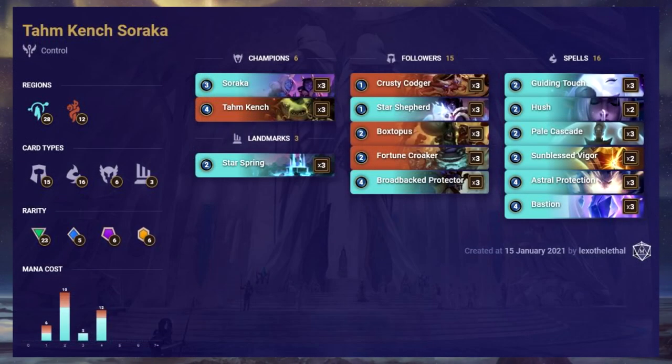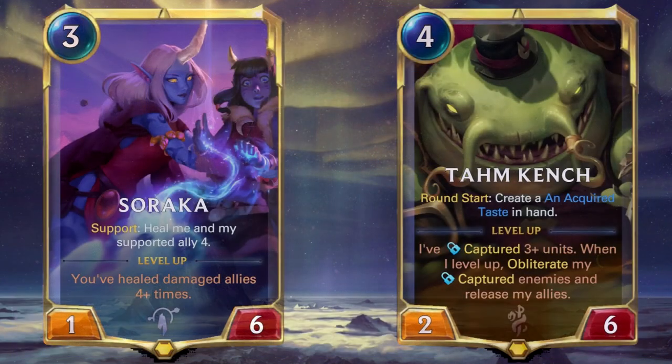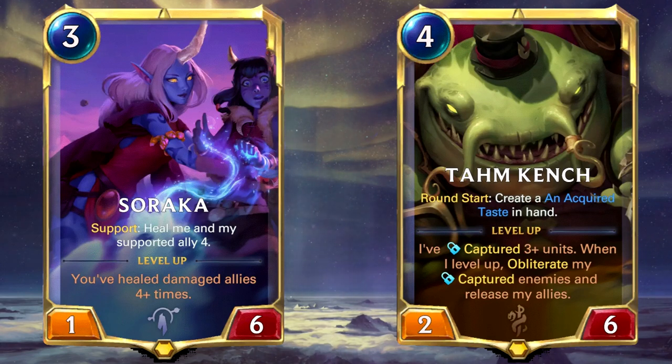Time Crunch Soraka features cards from Bilgewater and Targon. It's a control deck with a surprisingly low average mana cost — all cards cost 4 or less, and 25 cards cost a crazy 2 or less. It's a fairly expensive deck featuring 6 epics, including 3 copies of the Star Spring landmark, and has a very even split between followers and spells. Pure value is generated by Soraka with immense card draw on her leveled-up card, which lets you draw a card the first time you heal each turn.